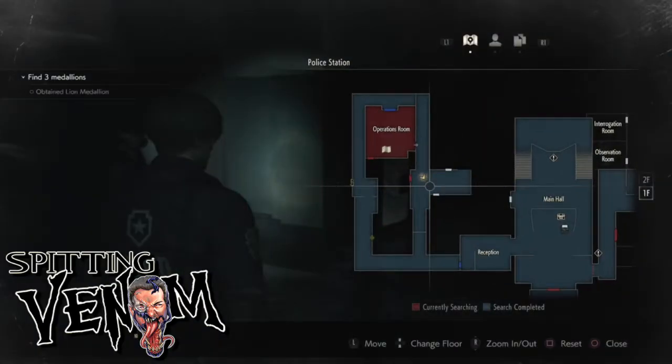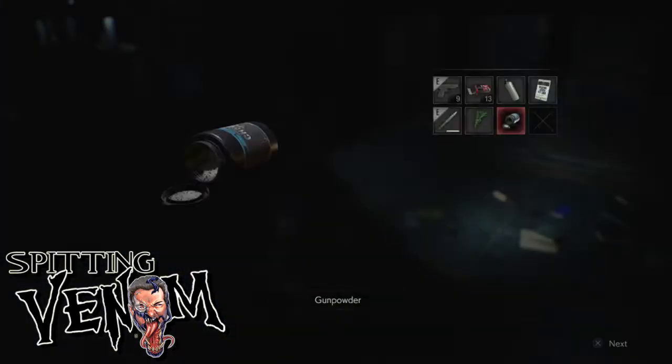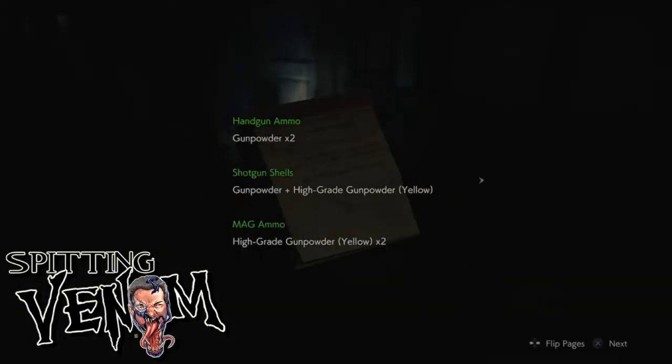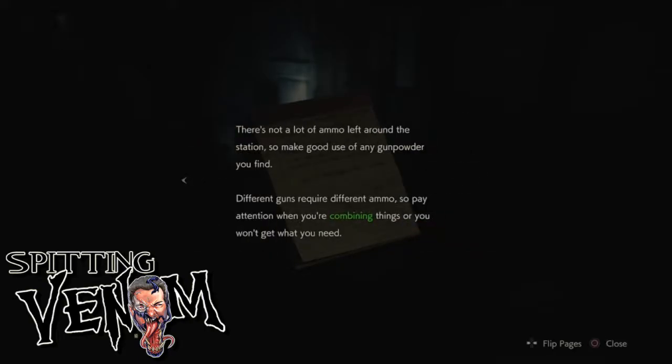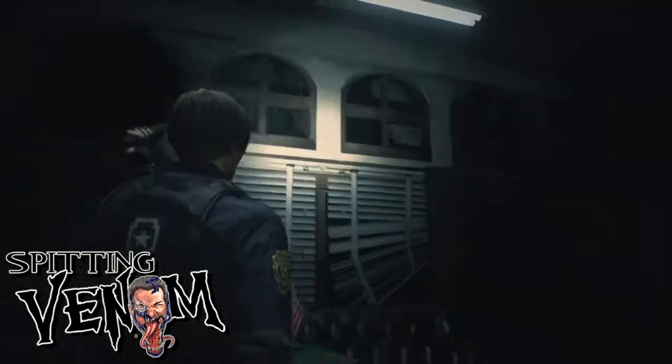That door right there is locked but I'm pretty sure we're going to be entering it, because if you look at the map there, it looks like it connects to the room with the chain back in the conference room. So we'll probably end up on the other side of the door at some point. And then also the club key — the keys, there's four keys in the game: the club key, the spade key, the heart key, and the diamond key, just like playing cards. Those are pretty standard for Resident Evil 2 especially — those were the keys in the original game. So it's cool that they brought them back.